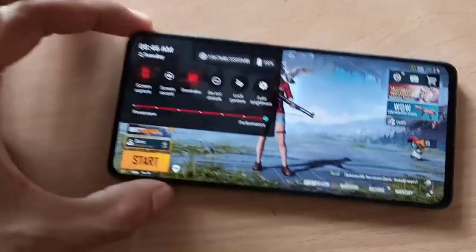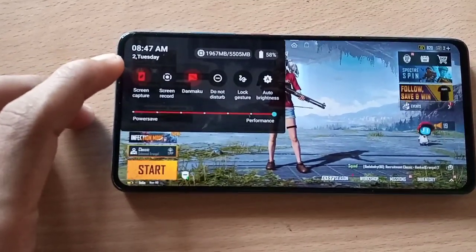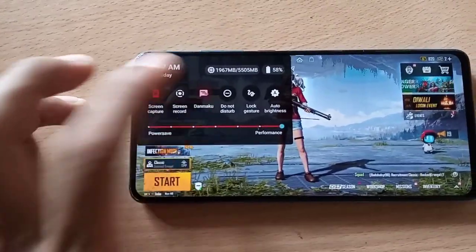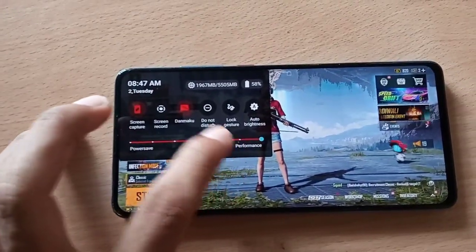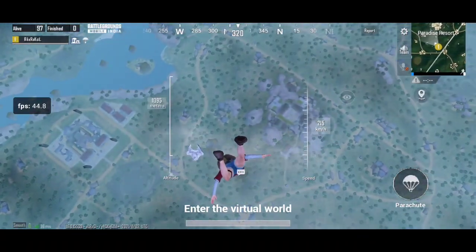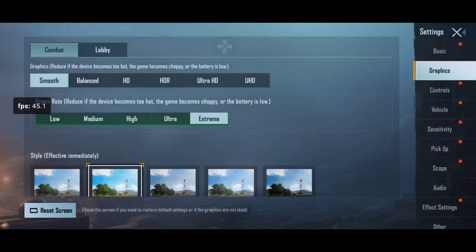In the gaming mode overlay you get a screen capture option, screen recording, RAM space, and battery information.